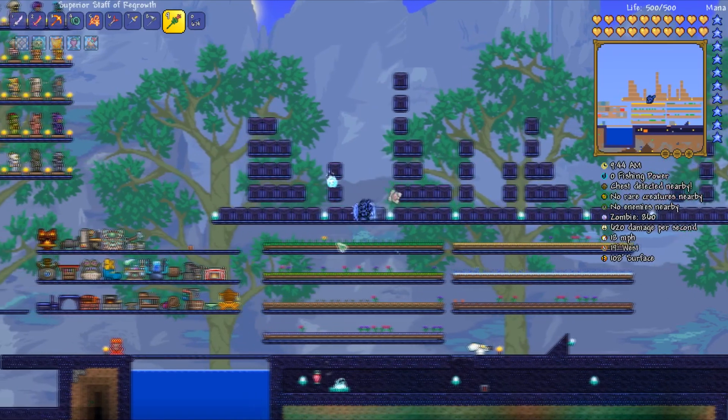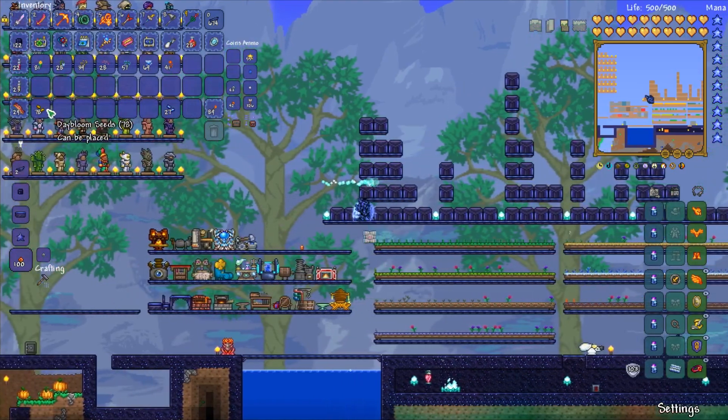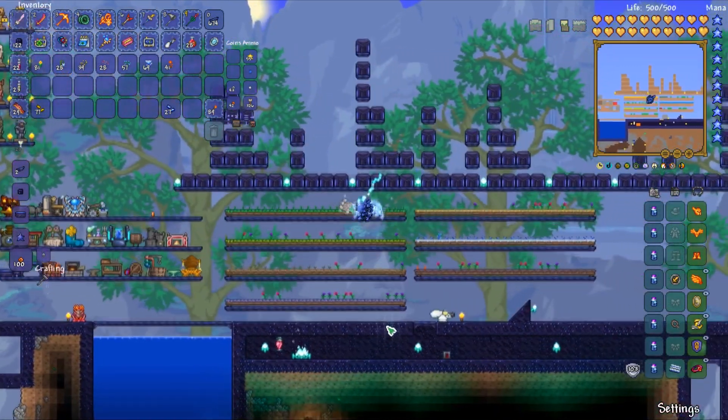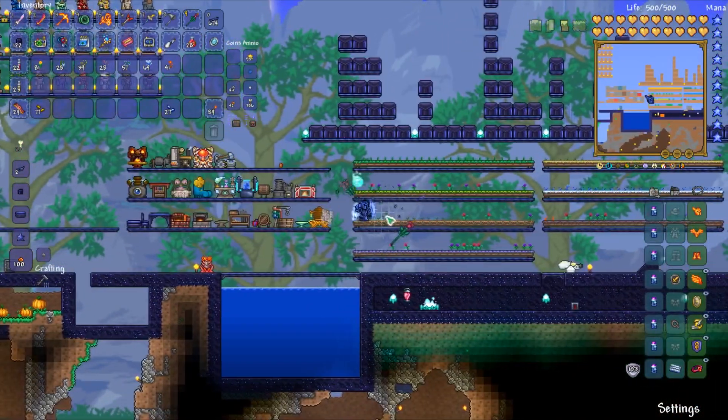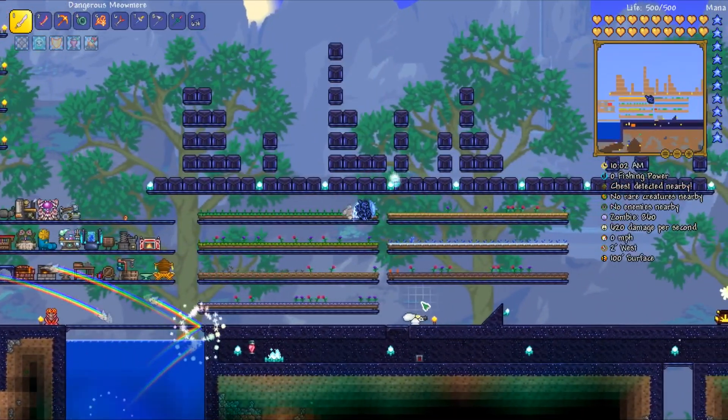As you can see a Daybloom has grown — that's what it looks like. If I chop it with the Staff of Regrowth I get quite a lot of things back from it. Then you can simply just plant another seed back down and that is how it works. It looks like Daybloom has another stage before it will be ready.